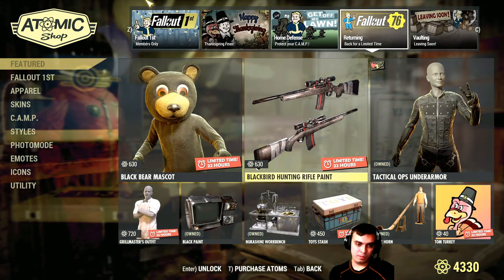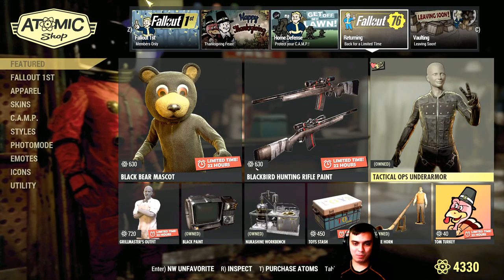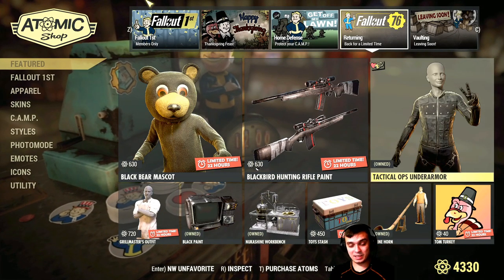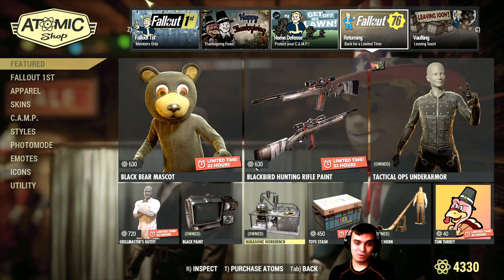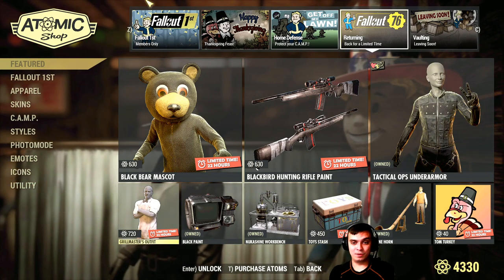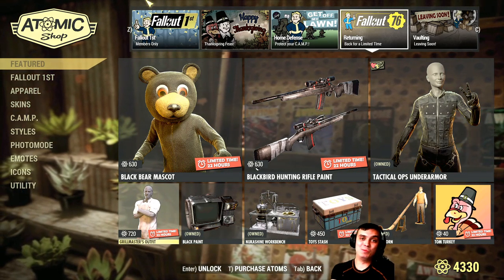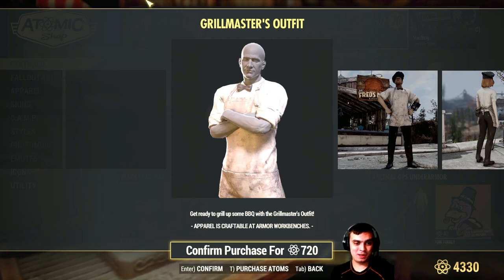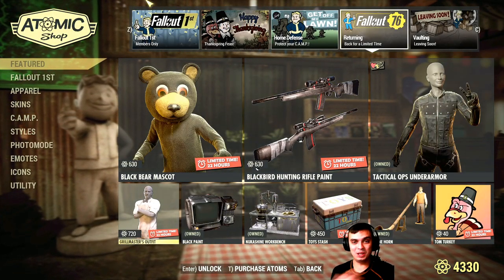The Bear Musket and the Blackbird Hunting Rifle paint — if you own any of these you might want to leave some feedback. Tactical Ops — I already gave my feedback, it's an under armor and it's pricey. Good for battle royale Nuclear Winter — I tried it and I use it. For adventure mode and private servers I don't know. I'm wearing the Wool 76 Grill Master outfit — already said my two cents about this outfit. At 720 atoms it's expensive when we have the ability to get a bloodied version that looks more cool and survivalist.